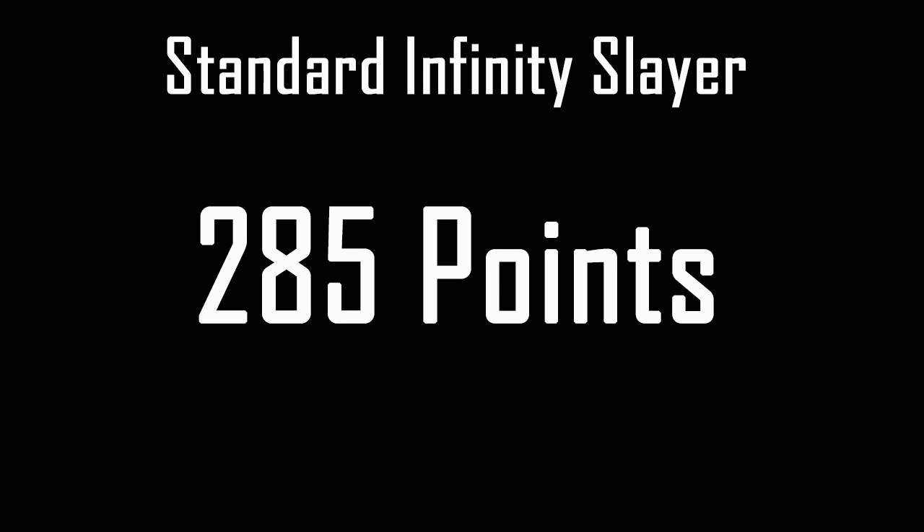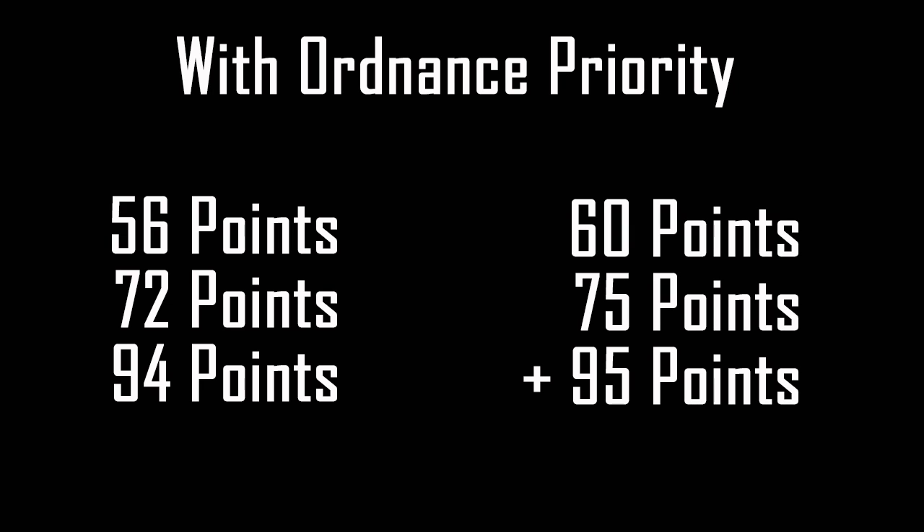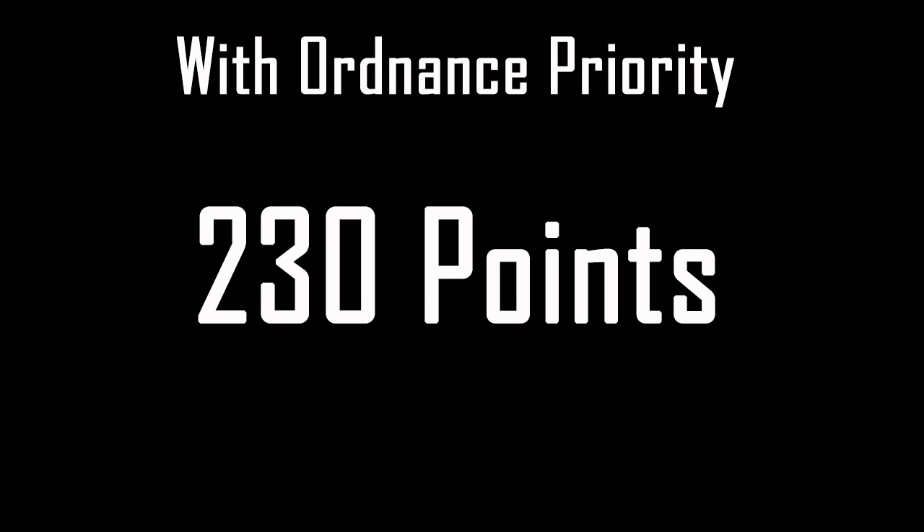Now let's say you have Ordnance Priority on as your support upgrade. You're going to cut roughly 20% off those numbers. So your first drop comes in at 56 points, your second at 30% more than that which is 72 points, and your third likewise at 94 points. But given the 5-point increases, round them up — those numbers in reality are 60, 75, and 95 respectively. These three drops add to only 230 points, lowering the threshold for your third Ordnance Drop per game by 55 points, or roughly 4-5 kills per game including medals.